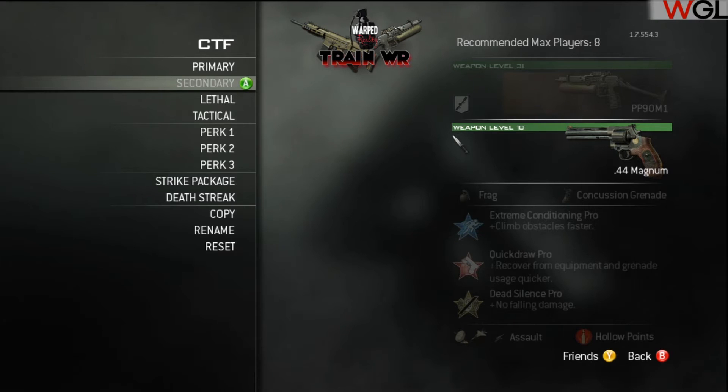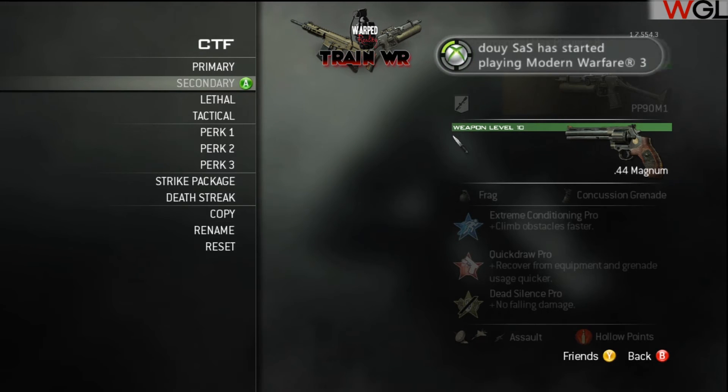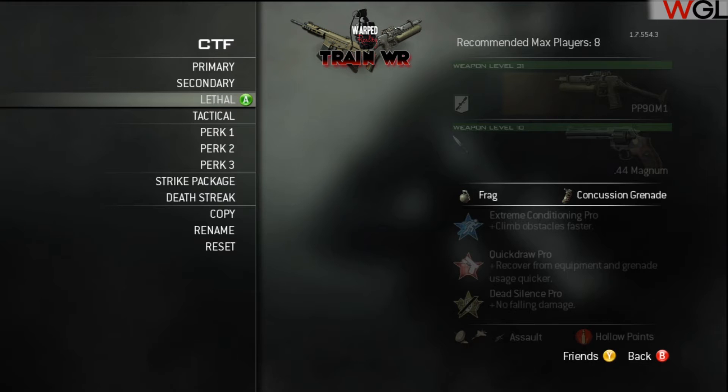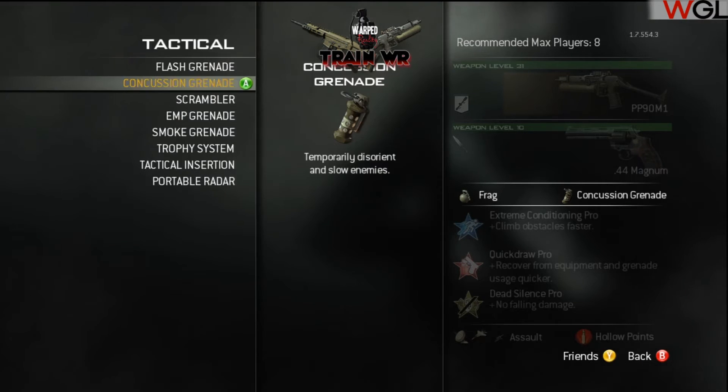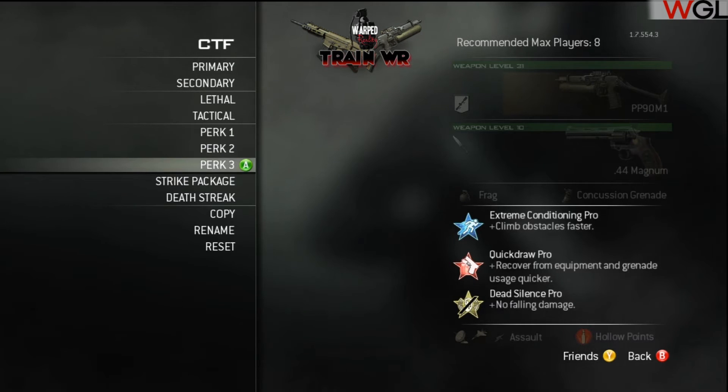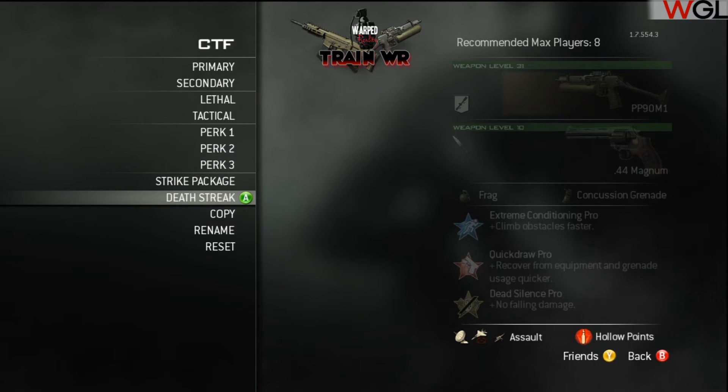The typical secondary is the .44 Magnum with attack knife, good for fantasy cup knife rounds even though I haven't won a single one. For grenades I use frag and concussion - I prefer frags because they roll rather than sticking like semtex, and you can throw them further through tiny holes for a lucky bounce. Concussions because in WGL Desert ruleset you can only use concussion and smoke. The class perks are the typical 4v4 SMG setup: extreme conditioning, quick draw, and dead silence, with hollow points.